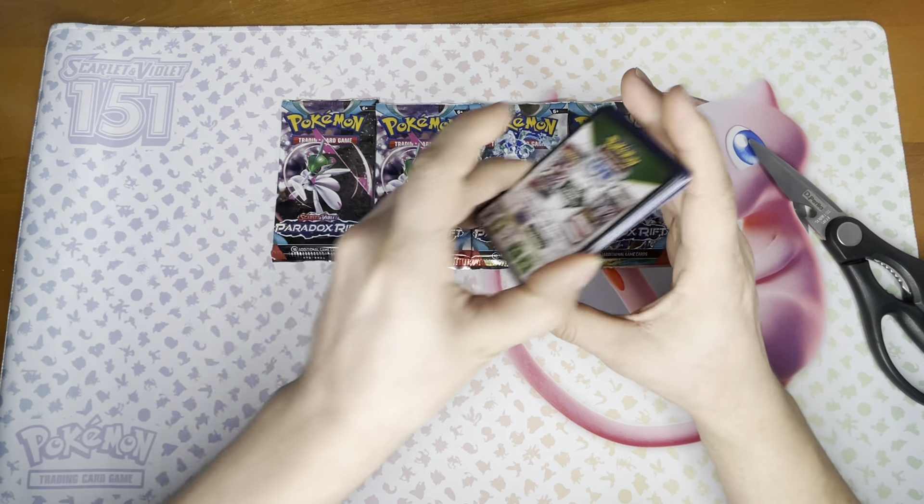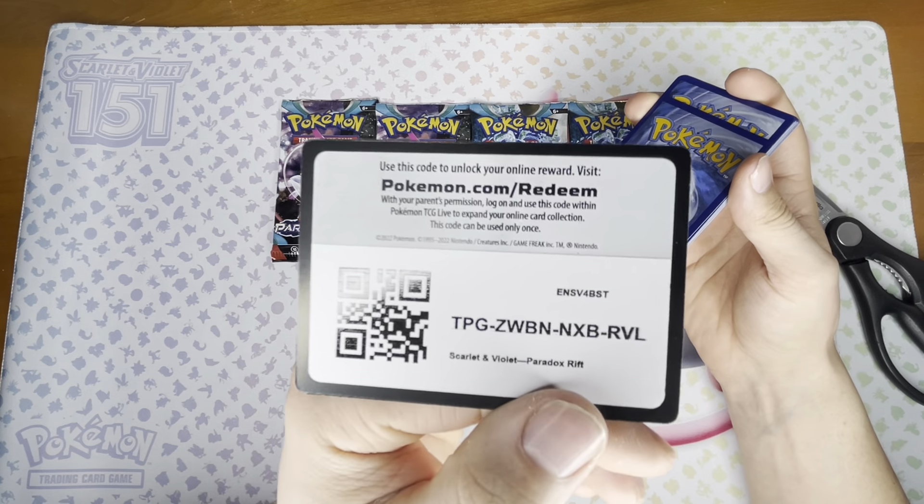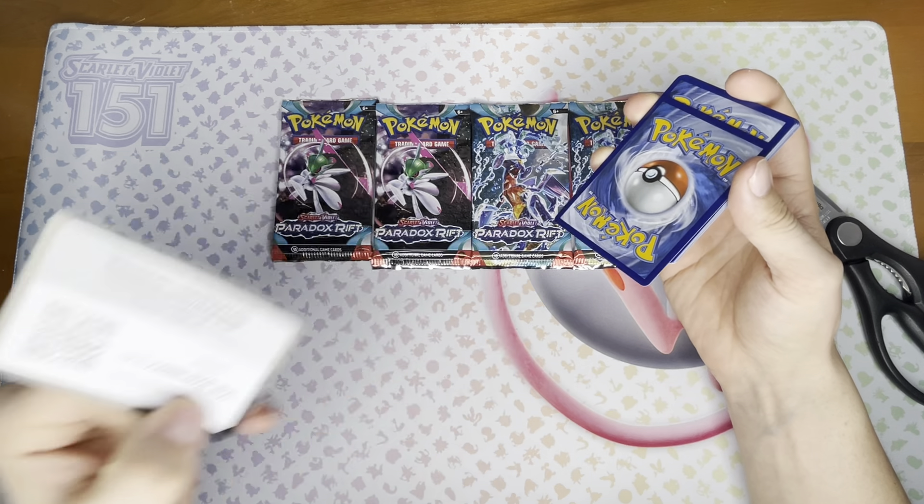My brother's here — he's going to be sleeving up the cards for us today. Hey everyone, there he is. And there's the code card.